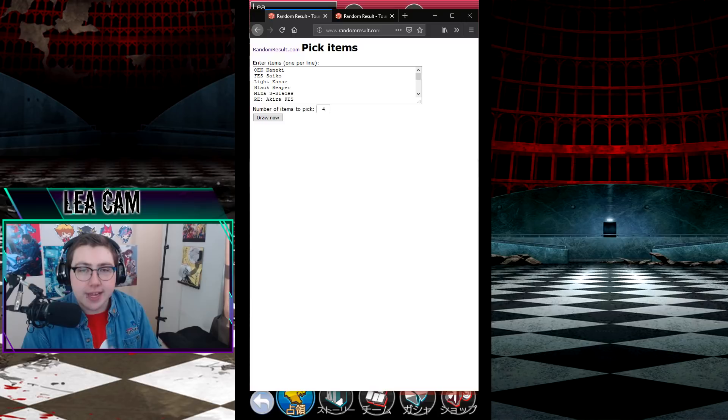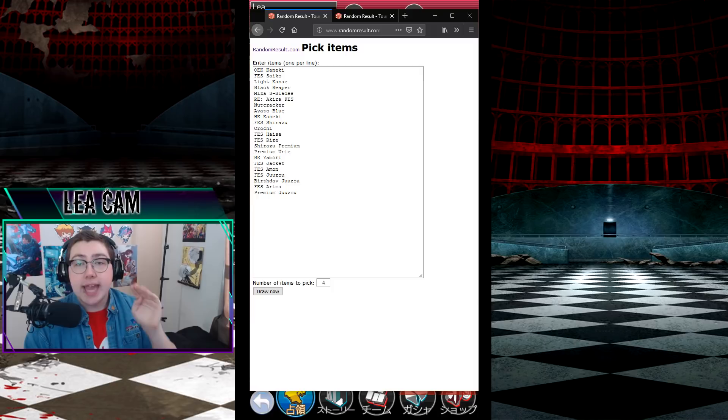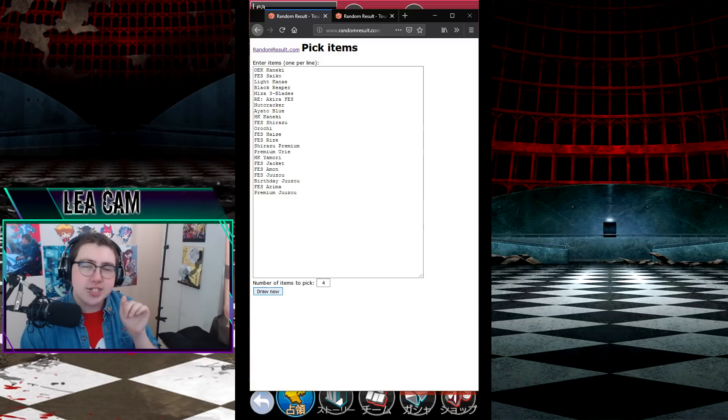Today, we're going to be doing a challenge where we're going to be pulling four of the units that I have labeled inside my own box as damage dealers, and two of the units that I've personally labeled as support units. We're going to pull all of these, make a six-person team, and go and try to get 100 million damage on the war currently. I'm hoping for the best here, because there are some pretty poor units inside here. I just need a couple of really good ones. I believe in you — give me something good.